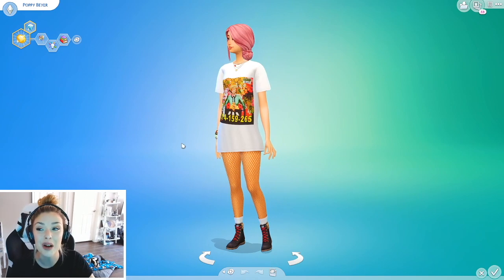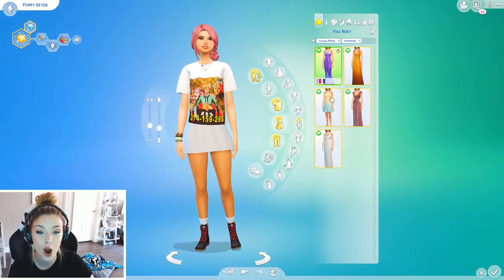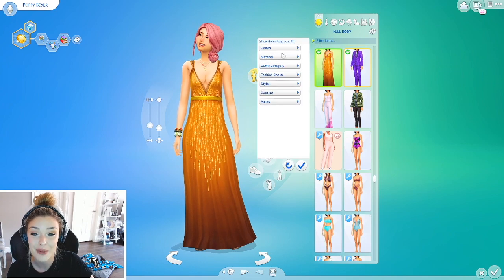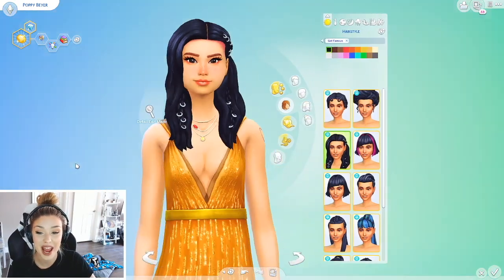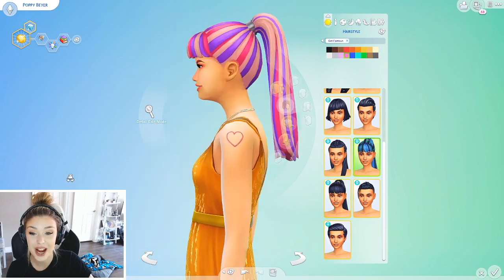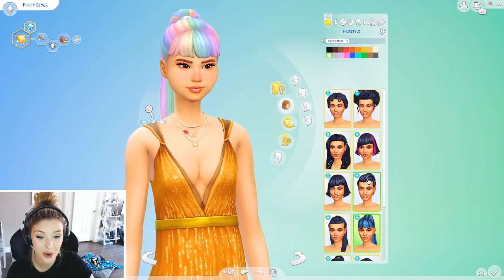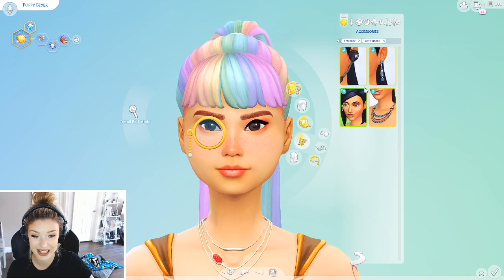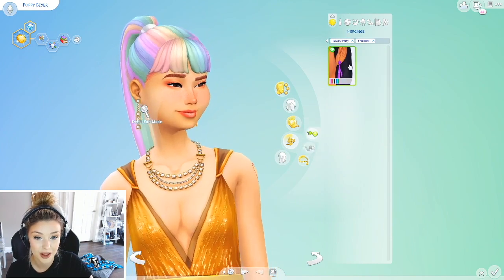Let's move on to Poppy. Poppy Byer is one of my favorite sims I've ever created — she's such a cutie. I put her in my no neutrals house. She gets Get Famous. Let's see what we have to work with. We should have a lot of options here — I'm excited for this. Get Famous hair — we have quite a few cute options. I want to keep with the pink. Oh, this is adorable, she pulls that off pretty well. I feel like this is it. And then for accessories, we could give her one of these, or these earrings too.